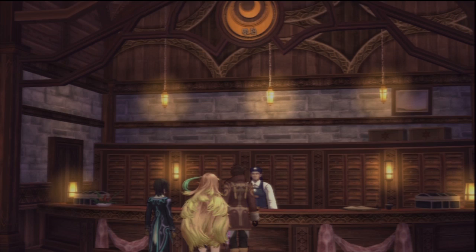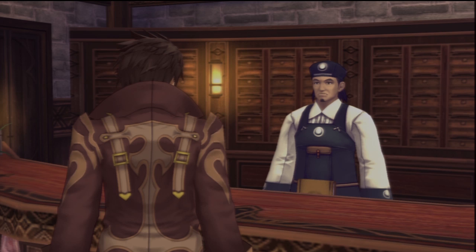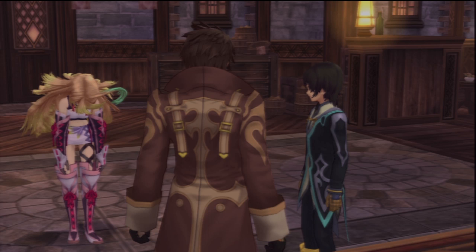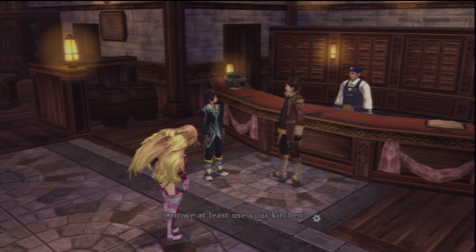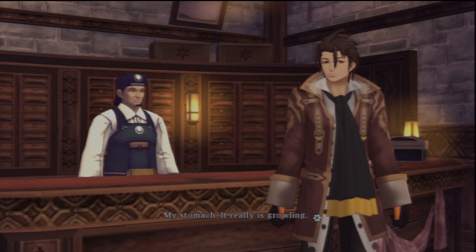Welcome. Three rooms, please. But before that, can we get something to eat? Our cook isn't in yet. Can we at least use your kitchen? Yes, please, help yourself — your friend looks like she's about to pass out. My stomach — it really is growling. And here I thought that was just a silly human expression.